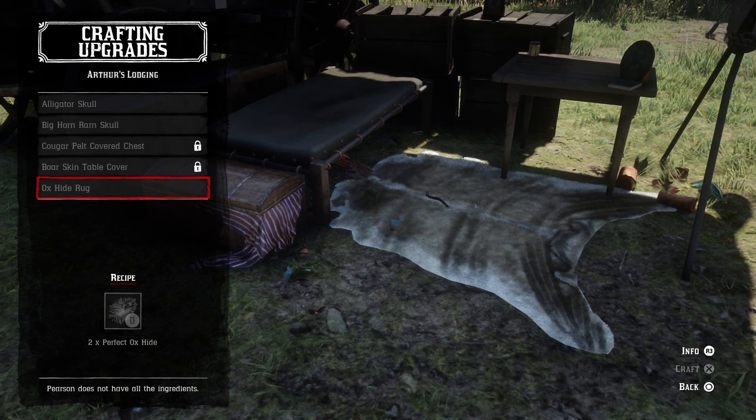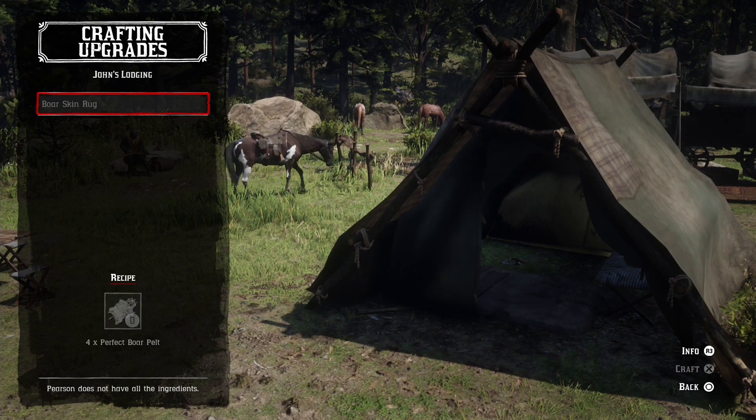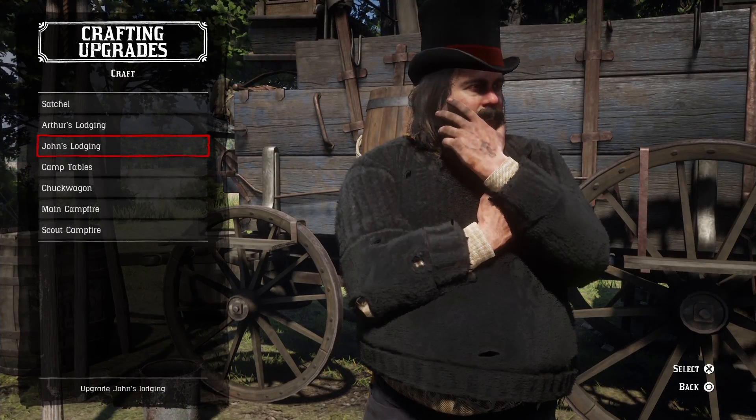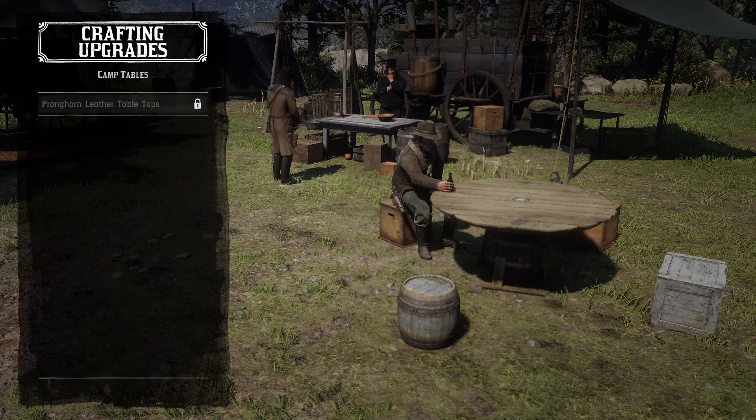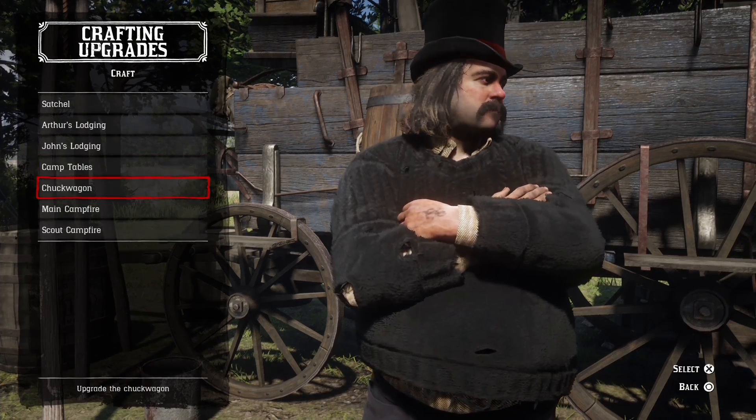We're going to be talking about all the crafting upgrades and also the satchel upgrades you can get. Provisions, kit valuables, documents, and other items that you find or purchase are stored in your satchel. To access your satchel, hold down the right directional arrow. You can also choose to store provisions on your horse as long as it's near you.